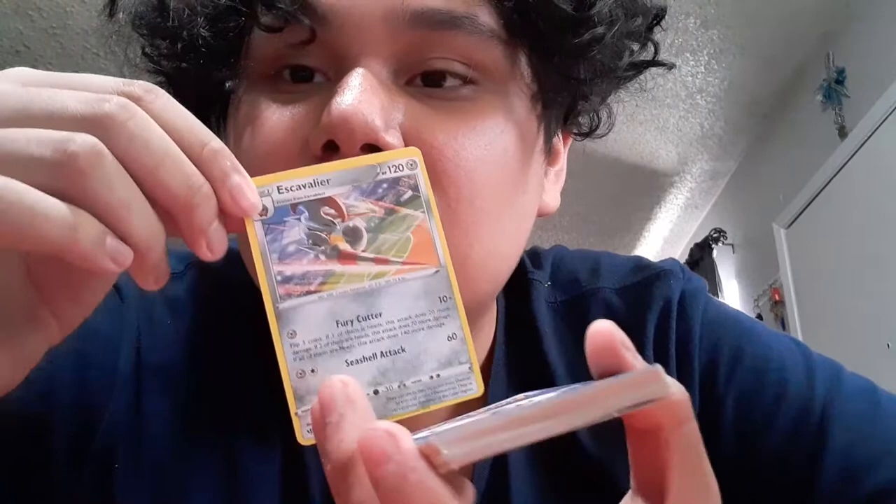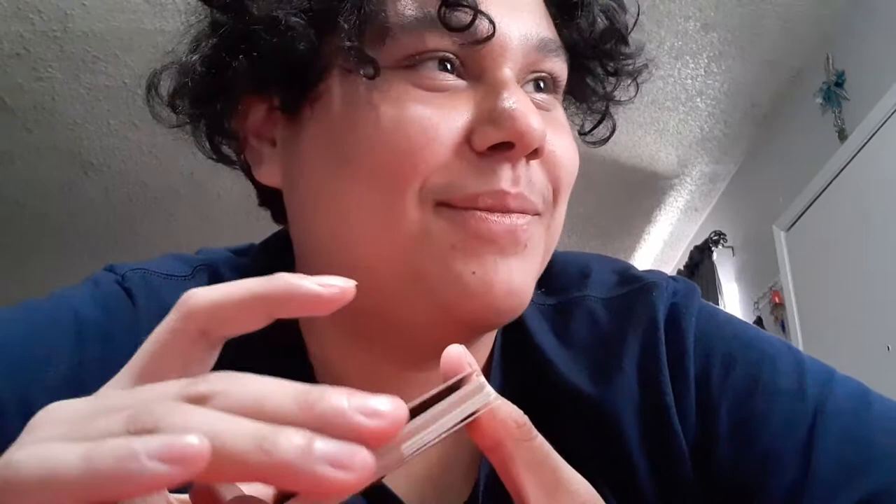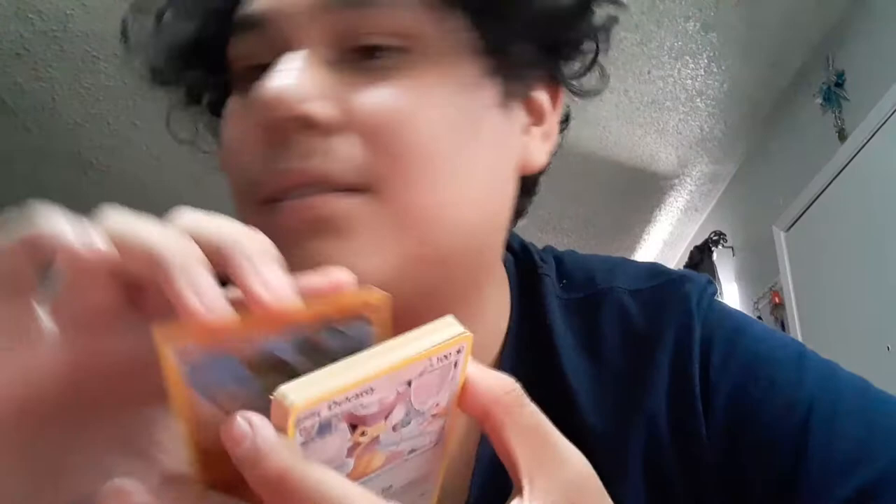We should really buy you one of those. This one is Flygon — with Labyrinth of Sand and Desert Geyser. Just hold it like this, you read it on your own. This one is Wigglytuff — with Sleep Pulse and Double Smash. This is just a Steel-typing energy. That's pretty cool.